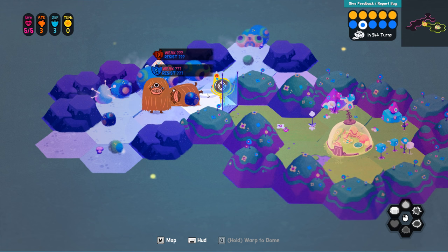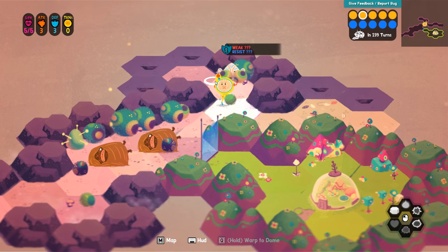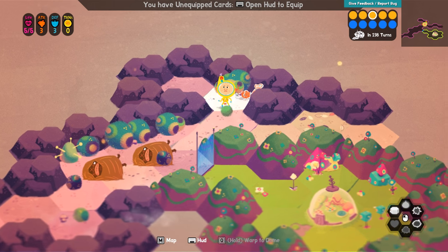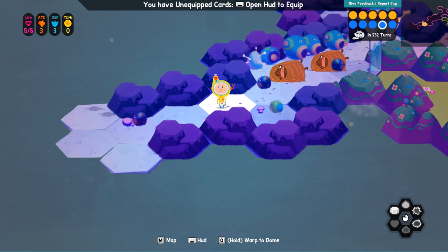Alright, we got our first bit of loot. Attack! We got our second bit of loot. Look at how weird this thing is — he's running away. I had a five attack to his two defense, therefore I did defeat him. These things look like those giant creatures that the sand people ride on in Tatooine.